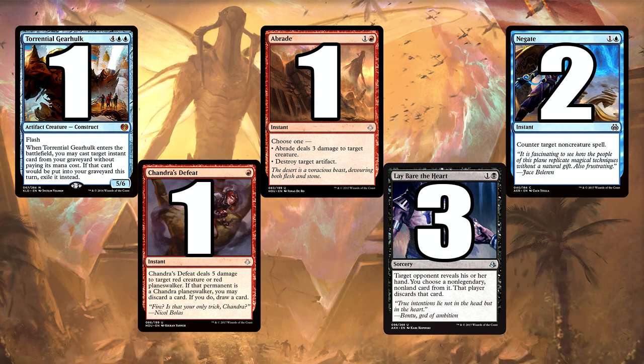Our hand disruption: Lay Bare the Heart. Target player reveals their hand, you choose a non-legendary card, and they have to discard that card. Maybe we get some creatures into the graveyard, just ready for the Scarab God to nick and bring back. Lay Bare the Heart is very good and interacts with that very, very well.